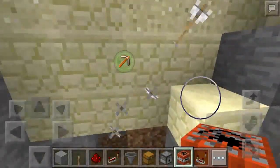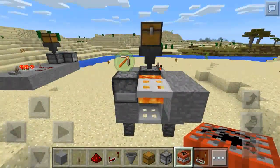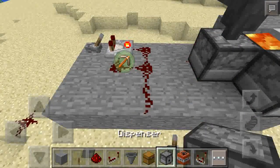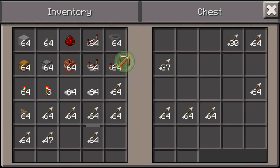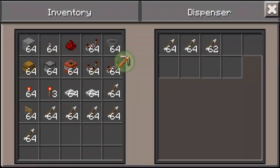First, there's a dispenser — I filled it up with arrows and filled a chest full of arrows so it would fill into the dispenser using a hopper. Let me fill this up with arrows real quick.